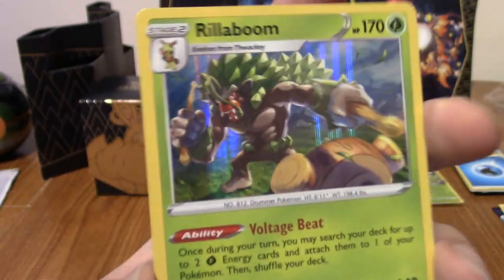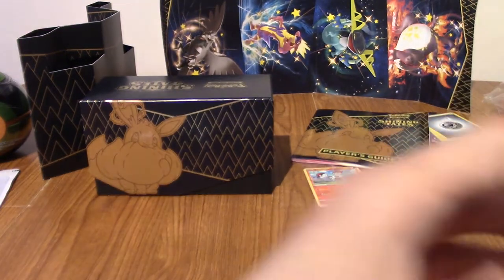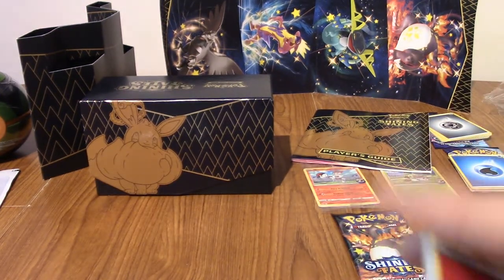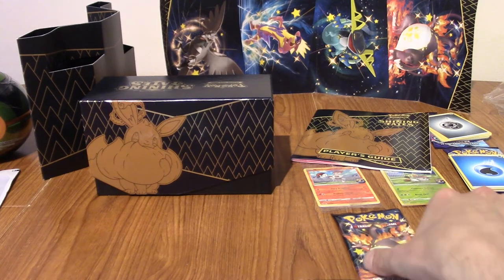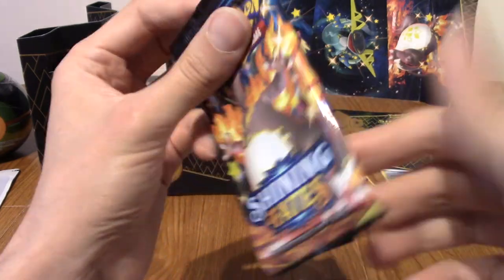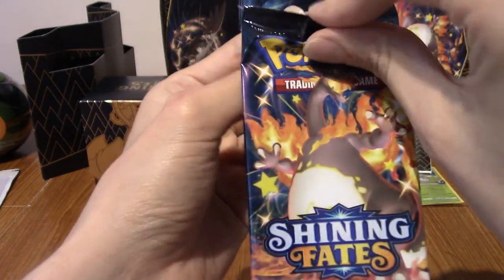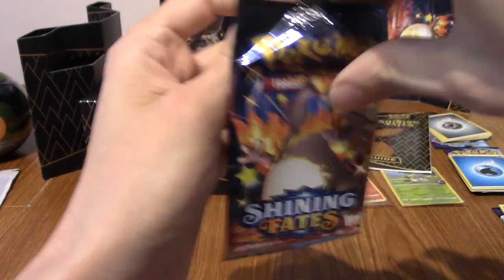So there is a Rillaboom in the set as well - there you go. That answered my question. Hollow Rillaboom - I'll take that. Man, if I'd have pulled another Amazing Rare Kyogre I'd have genuinely been a little bit miffed. So, last pack. There is obviously the Shiny Charizard VMAX - that is a potential. So we'll see.